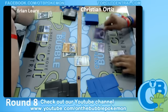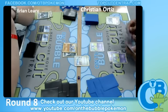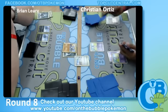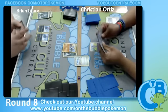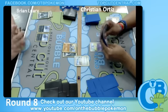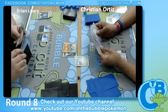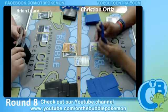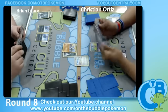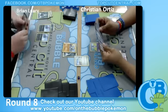He attaches to the Bench Gothita — he's going to put it on the Bench Gothita and use Tropical Beach. Looks like if Christian Ortiz can get a turn-two Gothitelle, Brian's going to be in some trouble. This might be his one turn to really get some more Pokemon in his hand in order to use Weavile's attack.